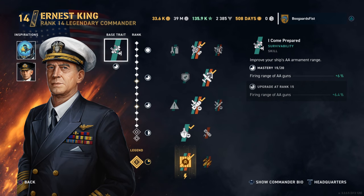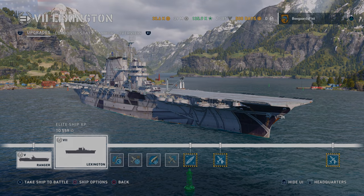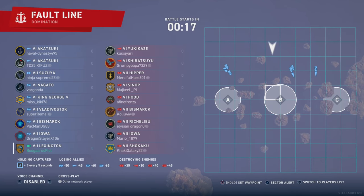Hey guys, tableware. Today we get a look at Lexington. It's an American tier 7 carrier. We got Mr. King on the screen there. I got Fish Boy and Swirsky. Fish Guy increases the torpedo speed and Swirsky increases your ship's concealment. Now here we got a game, Domination Mode Fault Line.